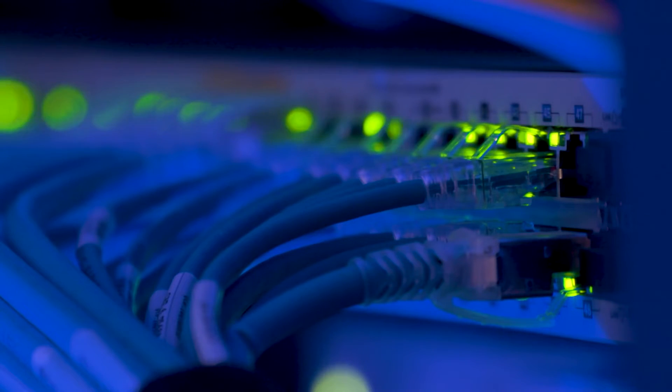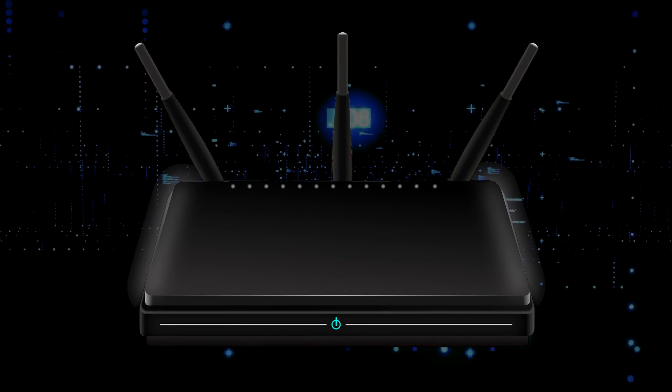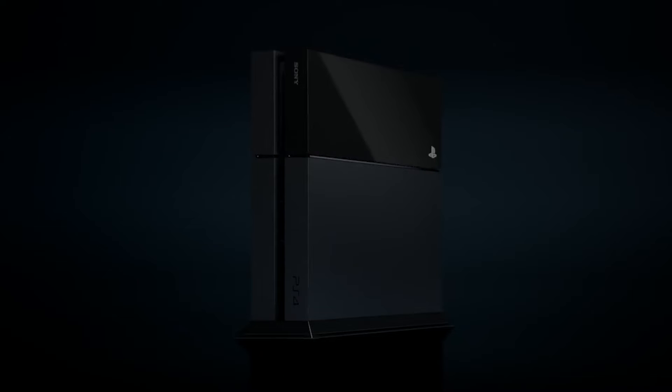Second, let's make sure that you're getting internet to your PlayStation. Let's do a quick reset of the Wi-Fi. Find your router that is giving you internet and unplug that for 60 seconds, then plug it back in. When it reconnects, check your PlayStation. If it doesn't work, then let's go ahead and move on to the last method.